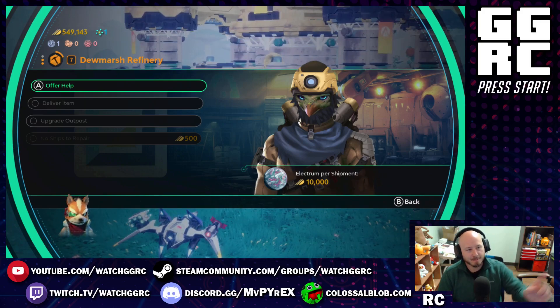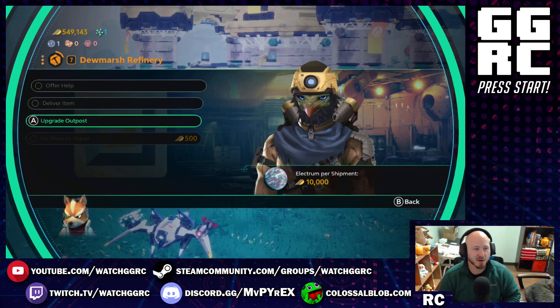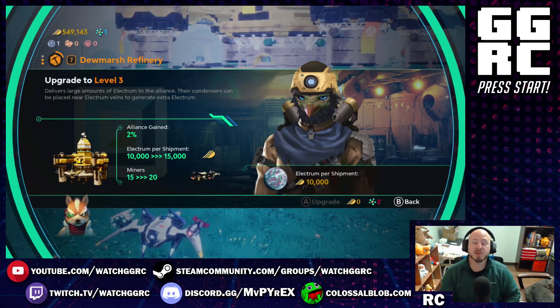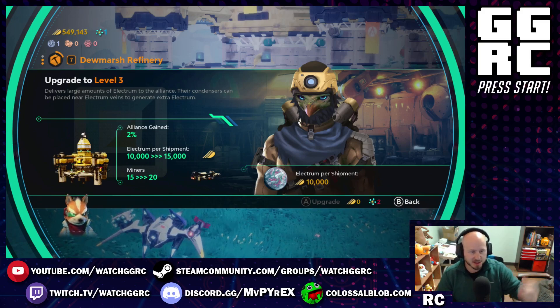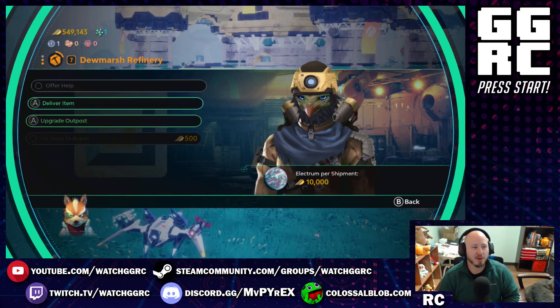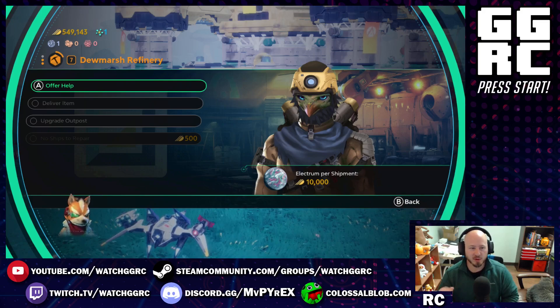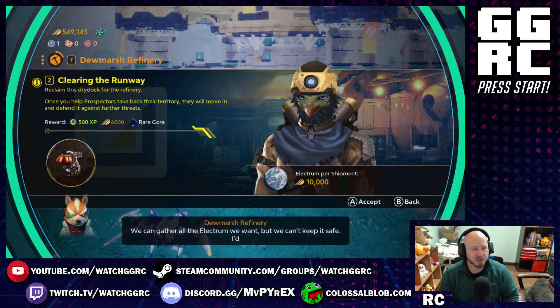I've talked to this guy before. You can see on the left side of the pickaxe icon there are three bubbles — two are filled in, one hasn't been yet. If you go to upgrade the outpost, the requirements are zero electrum but we need two pieces of nova to upgrade him, and that'll increase his electrum per shipment from 10,000 to 15,000. At this point we can either offer to do quests for him, or help with map completion tasks like getting rid of the cyclops guys or the little runny guys called imps.